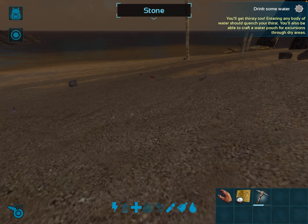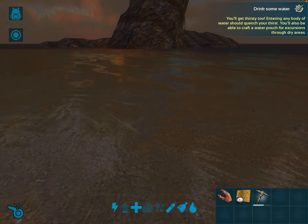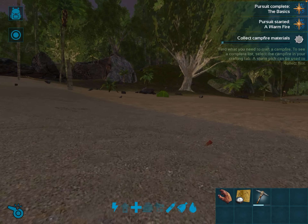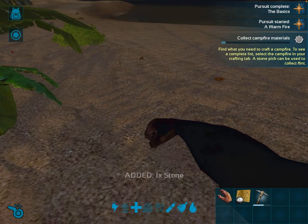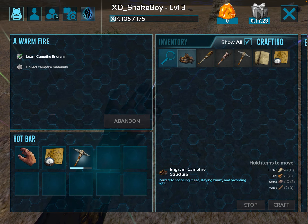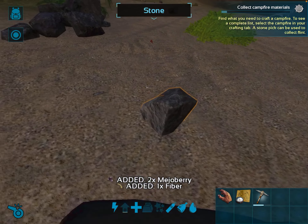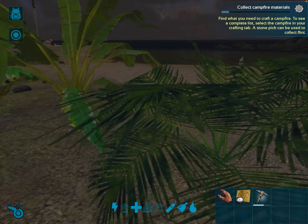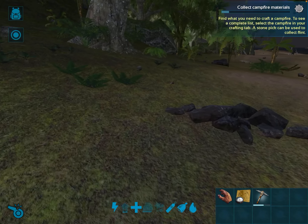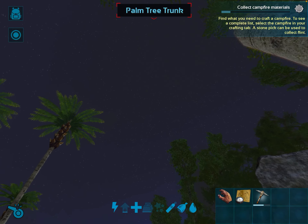I need a couple things first — I cannot be dealing with a bloody dillo on day one. We want movement speed. How do I collect campfire stones? What do I need for campfire stones? Stone, flint, fiber, wood. This is really fun, except for the dillos — I'm not trying to deal with them. Yo, that is fire.